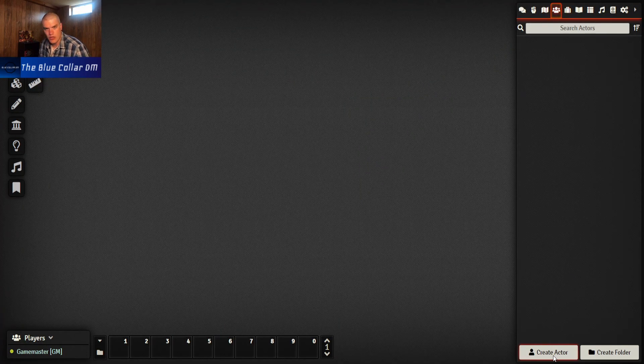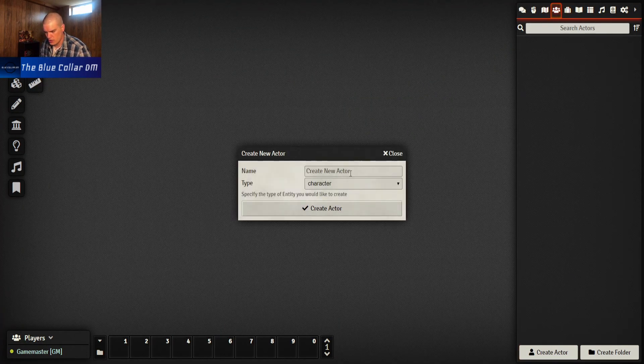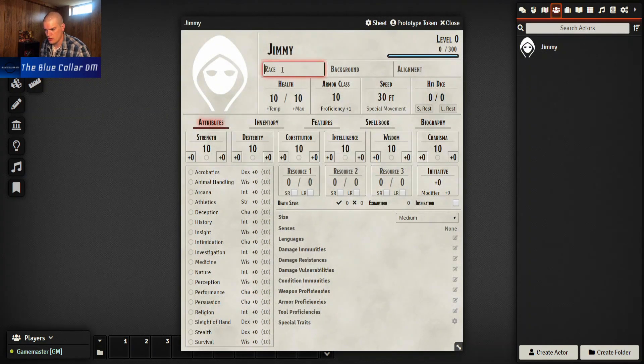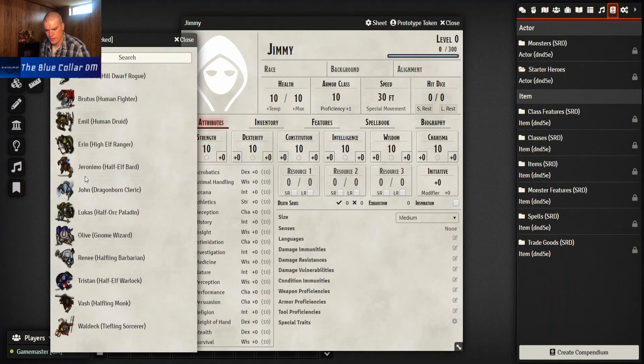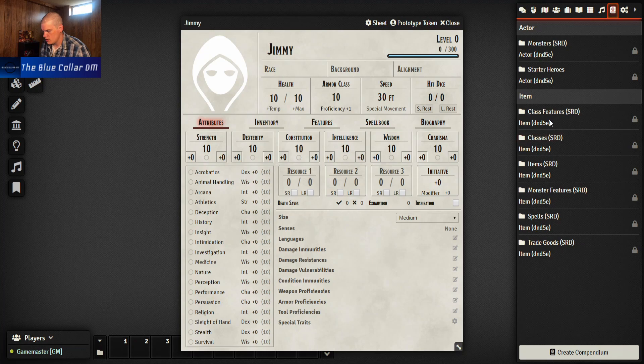Then we can create some player characters. So we can say character or NPC - we'll just call this one 'Jimmy' because we love using the name Jimmy. Create an actor and then it looks like we can throw stuff in from the compendium. There's an Items directory, maybe mobile tables, music, compendium packs - here we go. We've got Starter Heroes, looks like some already-made ones, which is cool.